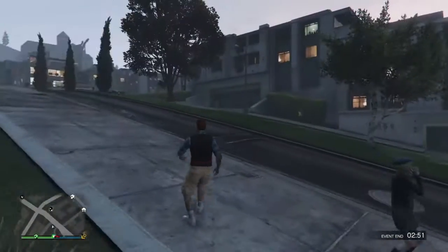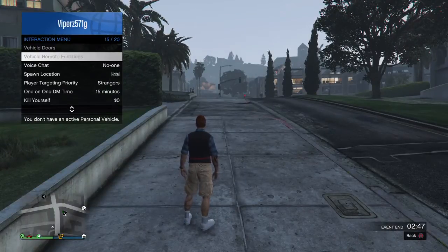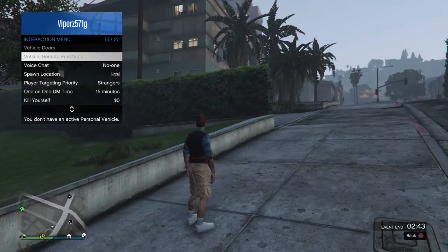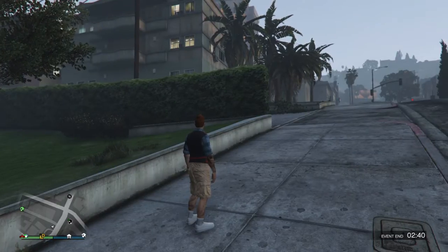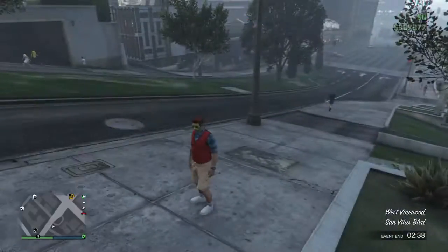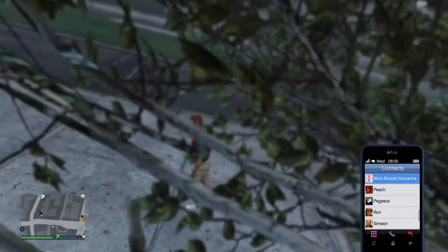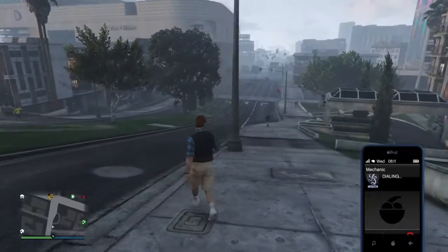They added something — you go on your interaction menu and there's something called Vehicle Remote Functions. You have it on all your cars, so that's pretty cool. It's taking so much time just for my vehicle — I think my car is there but I just didn't call it.